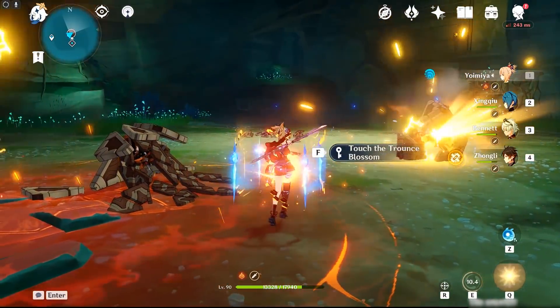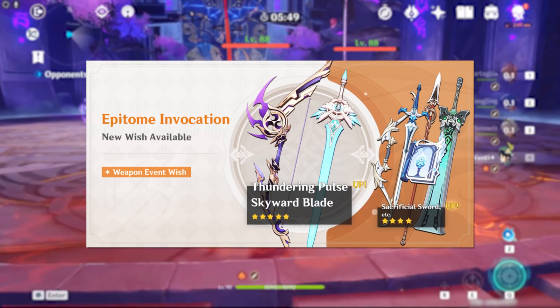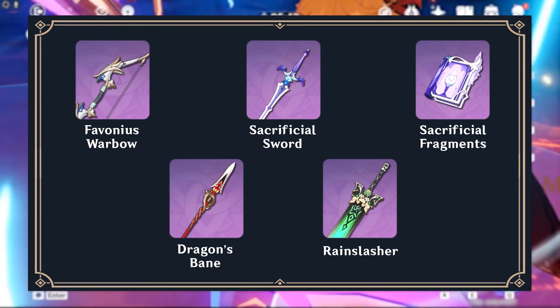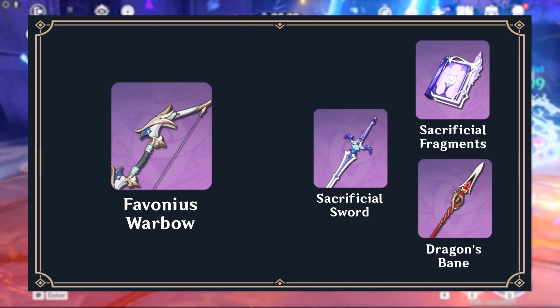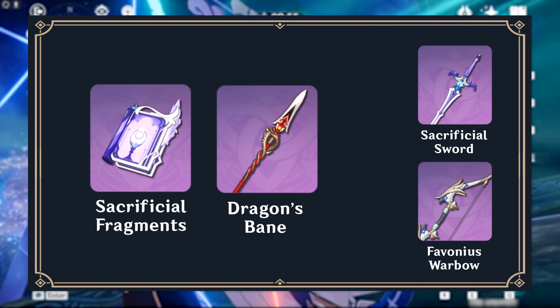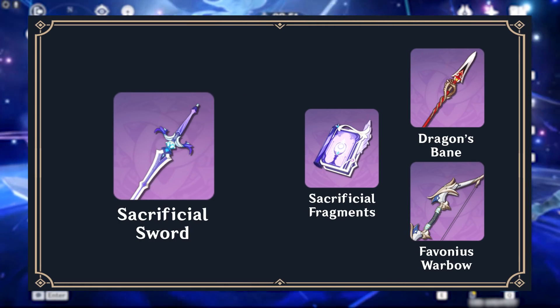Before we get into its power on different character rotations, we need to talk about the overall weapon banner. For Genshin version 2.0, the 4-star weapons on the banner are pretty decent, with the exception of Ranged Slasher. Favonius weapons scale well with refinements, Sacrificial Fragments and Dragon's Bane are good weapons for Sucrose and Zhongling respectively, and refinements on Sacrificial Sword can be very impactful.